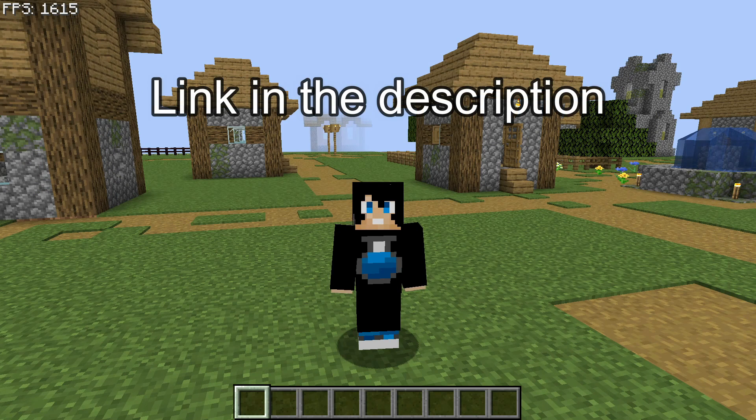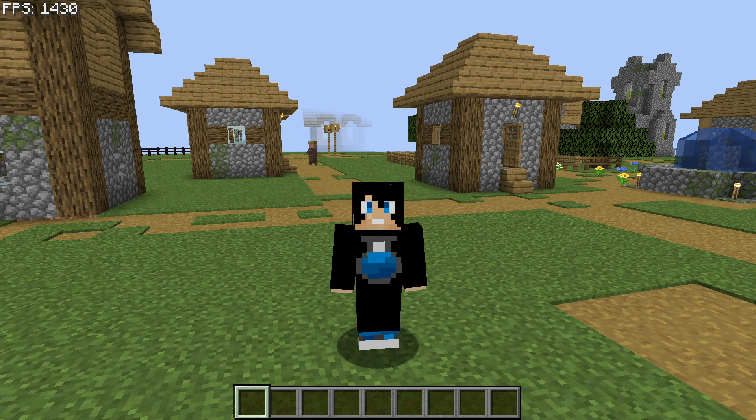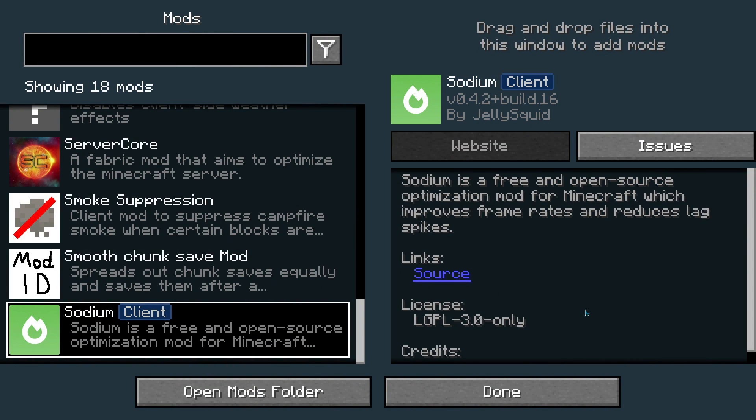Let's go ahead and take a look at the top 5 best FPS performance boosting mods for Minecraft Java on version 1.19.2 — and as mentioned, these should also work on versions 1.19.1 and 1.19. The first Fabric FPS performance mod I'd recommend is called Sodium.